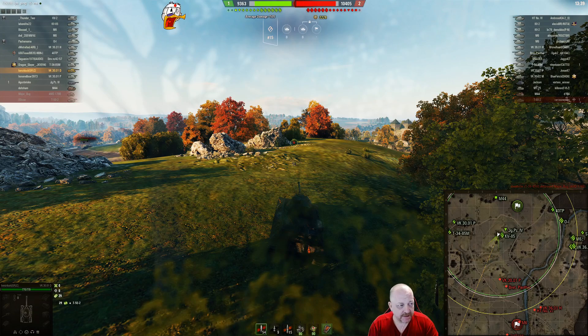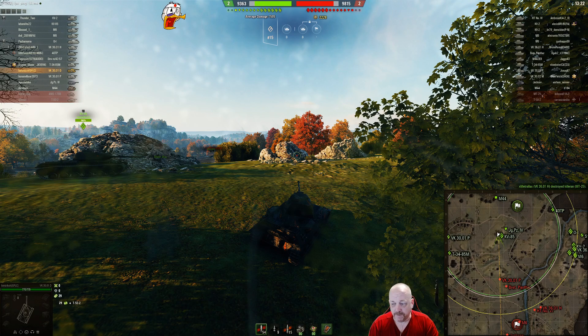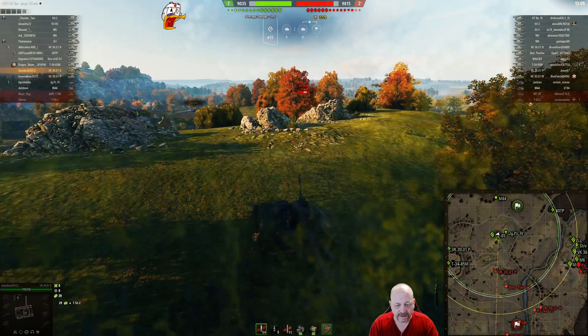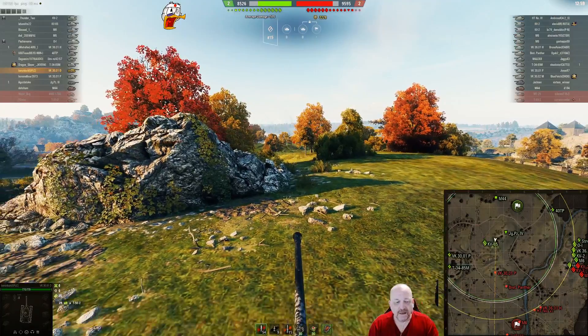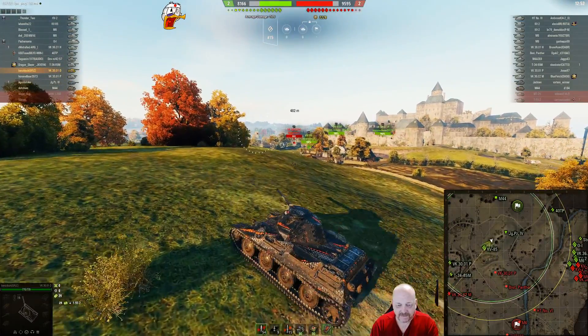I'm sitting here going through some lag — I was experiencing ping spikes and it didn't dawn on me at this point. I was streaming at the time and I was like, what is going on with these ping spikes? I normally don't experience this; I have really good internet and my system is top notch. This guy hits me and pushes me around. I finally get back into the game — I fully expected to die sitting there trying to figure out what was going on. Later I figured out that somehow I got logged into the South American server, so this game is on the South American server.